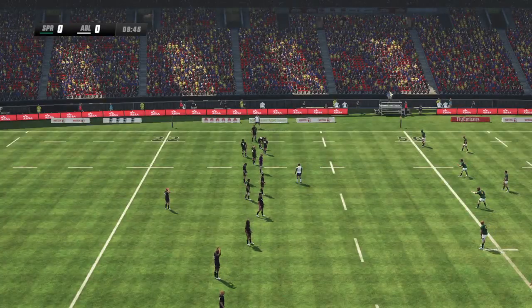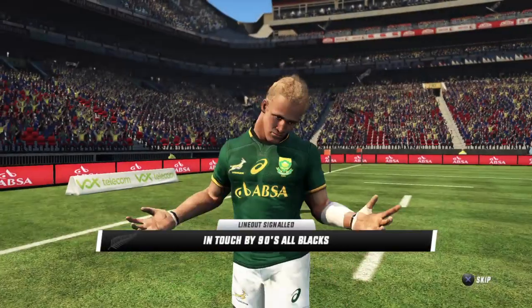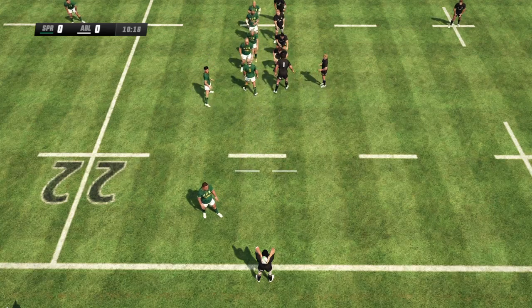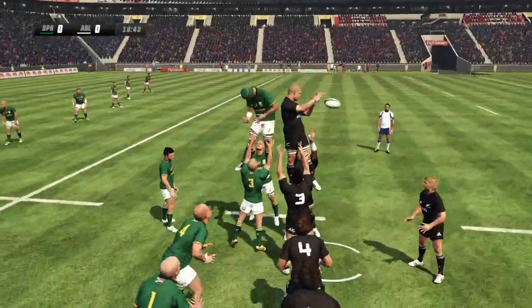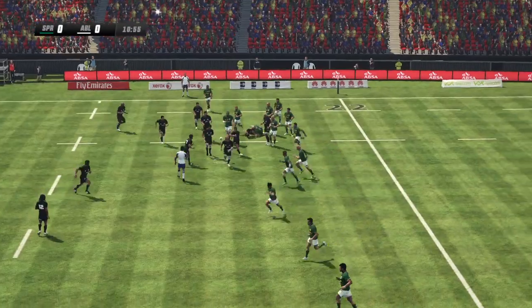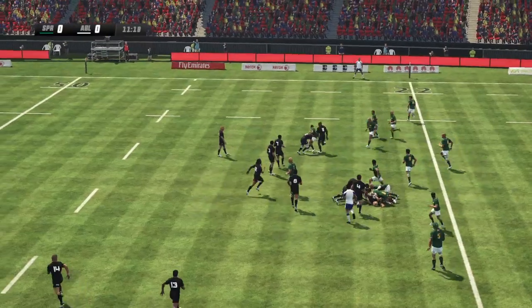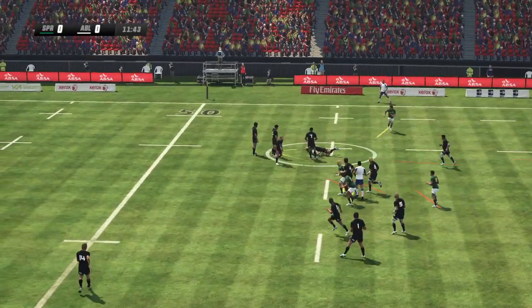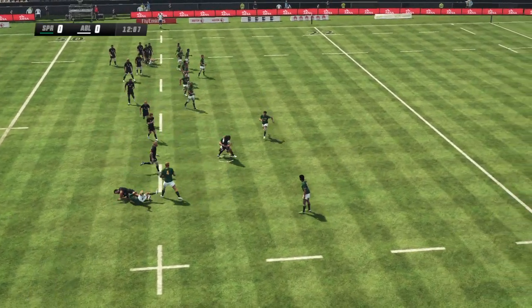The All Blacks to kick for touch here and they'll take the line-out. The lock stretching out. Good clean line-out ball off the floor — flat pass — and he's driven backwards now. Ball's being contested. Levers it back inside. Berger starting to stride off downfield and it comes back. Great work. Strong defense.